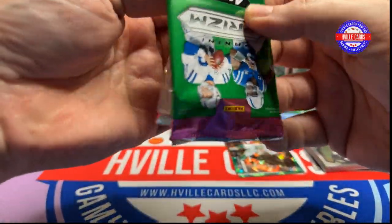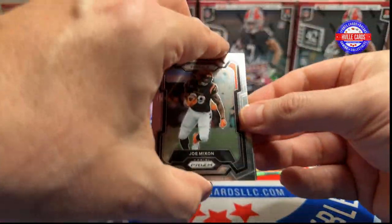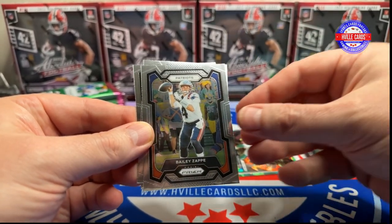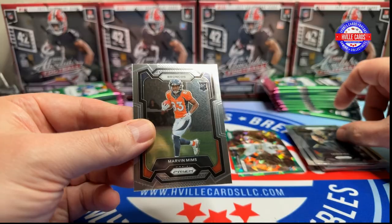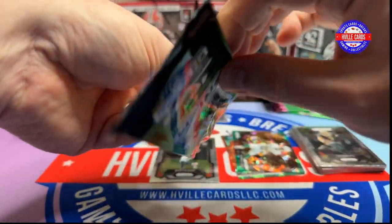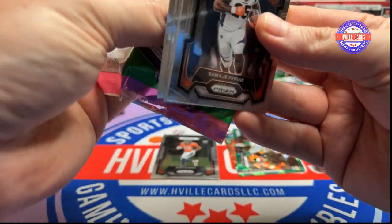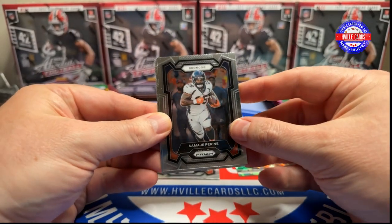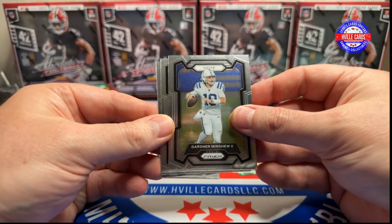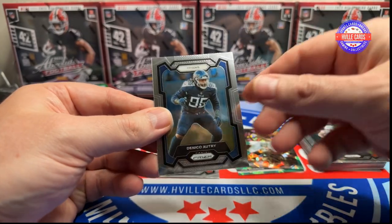I'm OCD with my card piles for some reason. In real life I'm not OCD about anything, but when it comes to these card piles, I am. Got Joe Mixon, Bailey Zappi, Taysom Hill, and a Marvin Mims. You guys looking forward to the Combine coming up? I'm ready to start football all over again. We got Samadji Pirine, Gardner Minshew, Jawan Bentley, and a Danico Autry.